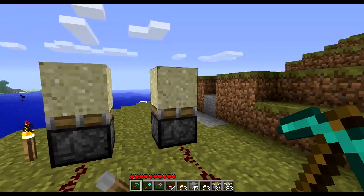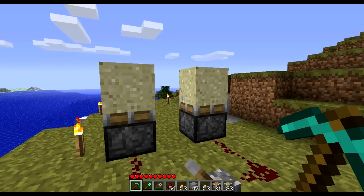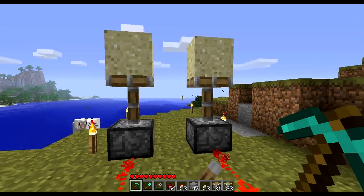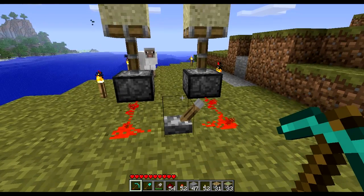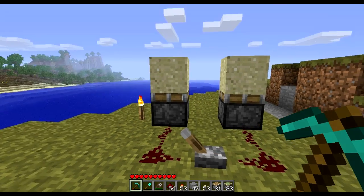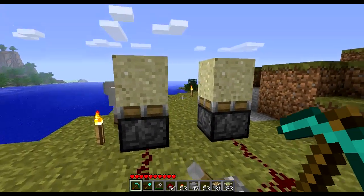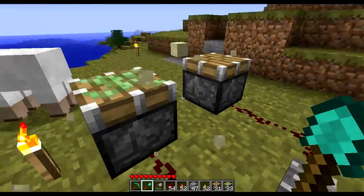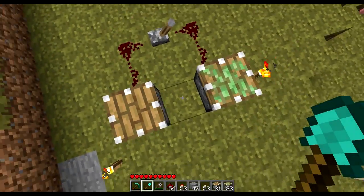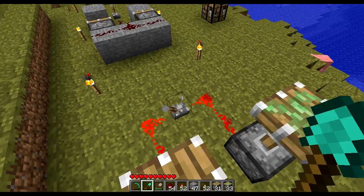You can also use pistons in upward directions and with gravity-affected blocks like sand or gravel. The sticky one will actually drag it down while the normal piston will just let it fall down. They don't really affect you differently — you don't get stuck on the sticky one — but both can push you around in any direction.